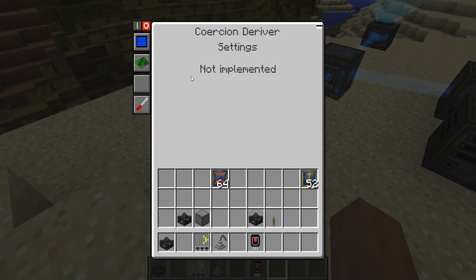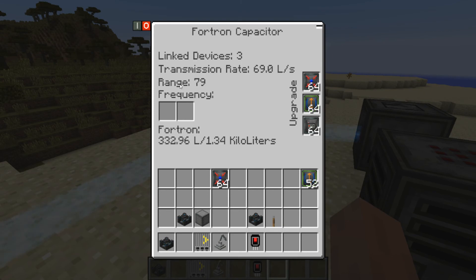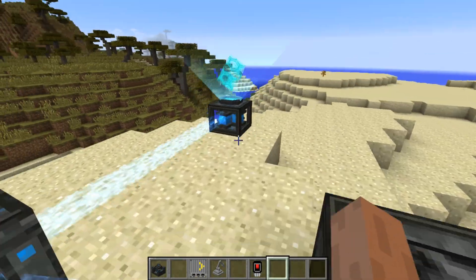The settings GUI will contain minor settings. For the Cohesion driver, there probably won't be a massive amount — most likely min/max input/output settings, acceptable fuels, sided connections, and some redstone settings. You'll start to see a bit more settings on things like Fortron capacitors and the force field matrix.